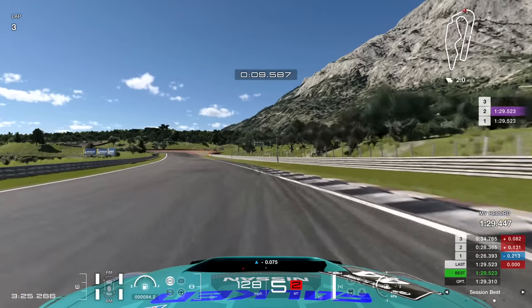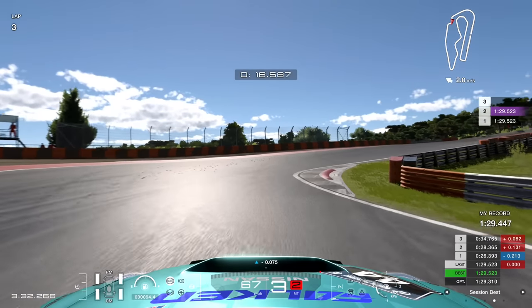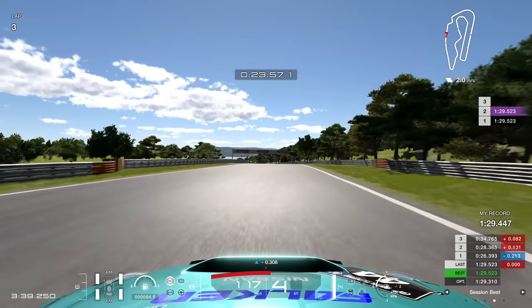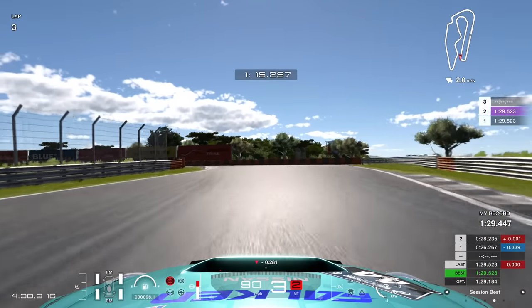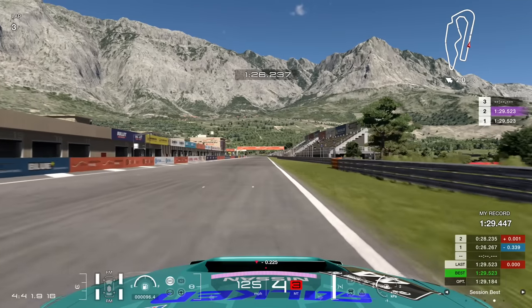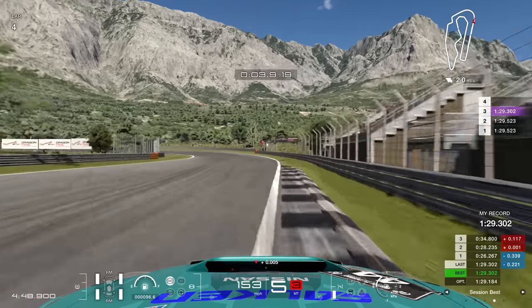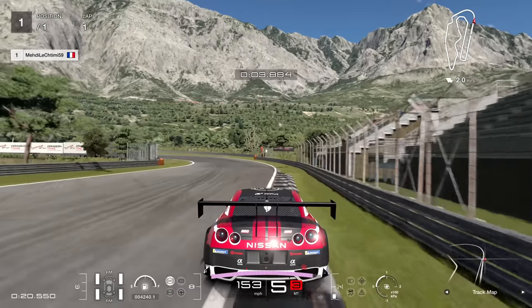Coming through the first corner — not too bad. This chicane is the most difficult bit of the lap, no doubt about it. It looks easy when you get it right, but if you get even 30 centimetres to the left or right of perfection you're going to spin. A 26.2 in the first split — that's the best I've done it so far, and I managed to carry that through to the final corner. First two laps of this session are both 1:29.523, so consistency is good. Then another improvement: 1:29.302.